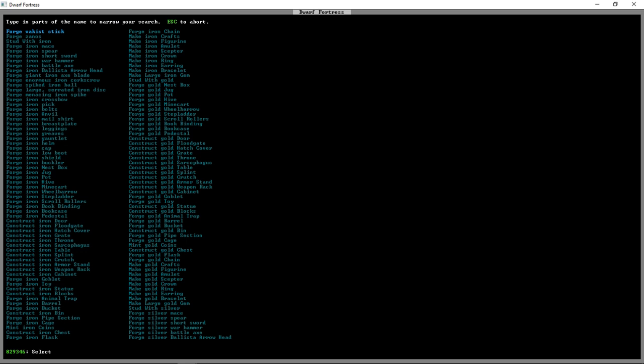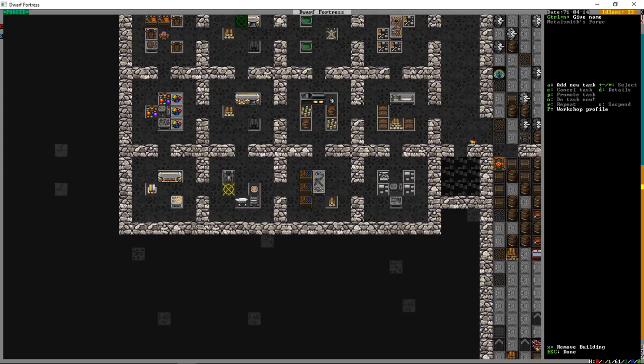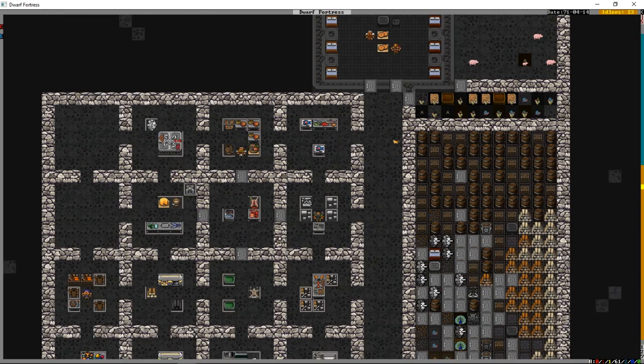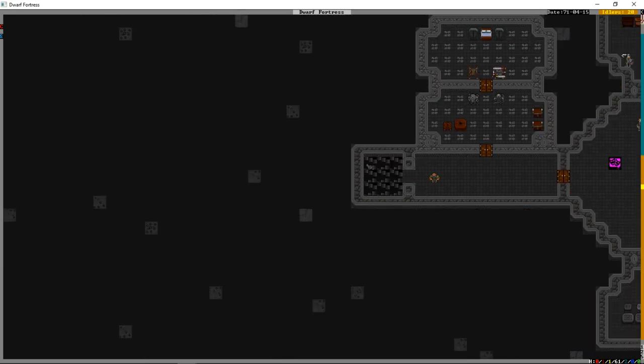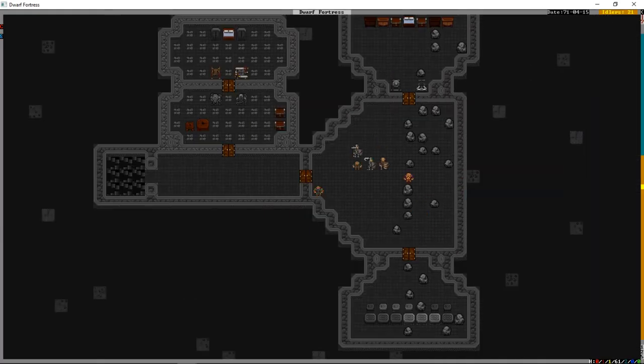We'll press Q, search for silver bolt, and order 25 sets. Each batch should make several bolts and we'll only use those in combat. Silver isn't really the best use - it should be used for trade goods - but it's what we have for now. The human diplomat just wanted to show up and say the world is still the world; he didn't actually have any demands.